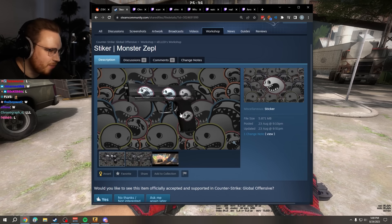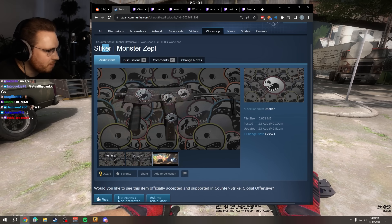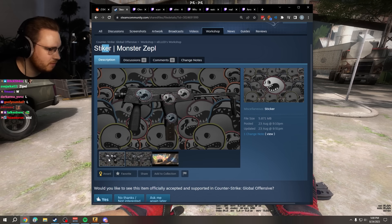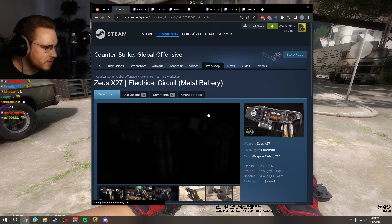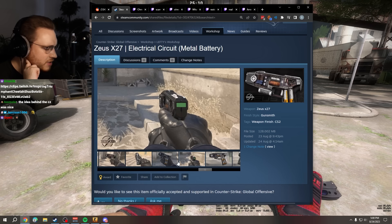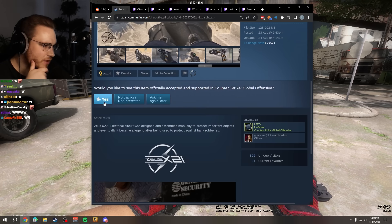Sticker Monster Zeppel — why did you type it without a C? That's cute. Did you just copy it from the map? Is that allowed? I feel like the money should go to the map creator, right? That's a no. And these are the most upvoted ones. Zeus Electrical Circuit — we've seen this one already, an older version. I think that's still a W. It shows in the back how charged it is, that's kind of cool. W, gang.